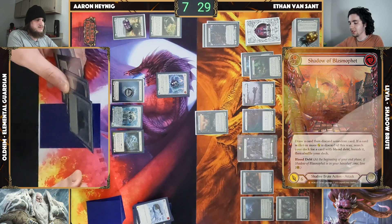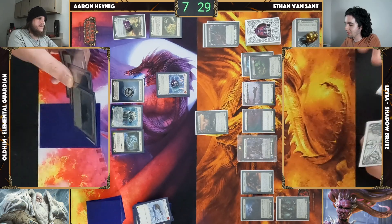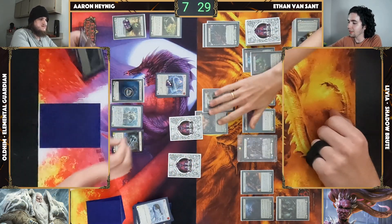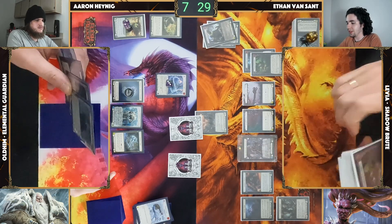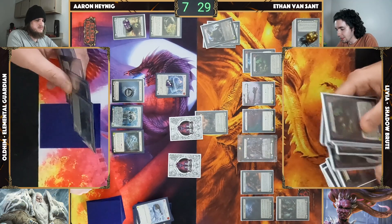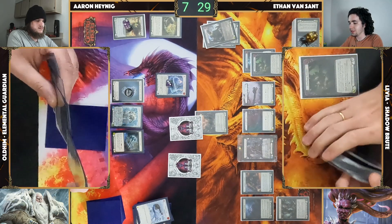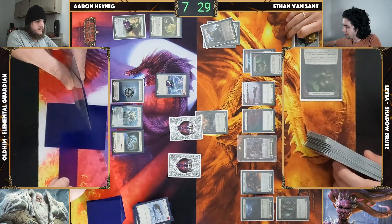This does leave me susceptible to missing, but it's fine. Come in — one, two, three, four, five, six — middle middle. It triggers, so I'll discard — the other one banishes. Banish, turn off Blood Debt. What's left that I don't really want? I'll just banish a blue Deadwood. Turn off Blood Debt, put me at 15. Coming in for 12. Activate Crown of Providence.